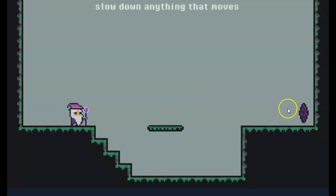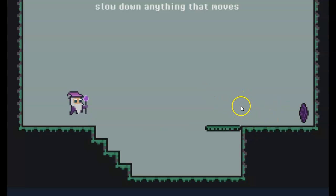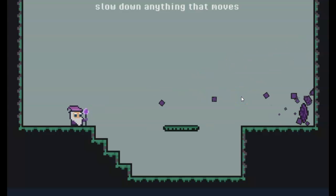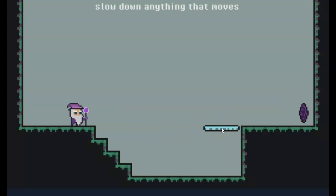So basically, I am going to show the cursor for this one, because you have to use the cursor so I can aim this stuff, and it'll slow down stuff that moves, like that. That's really cool.